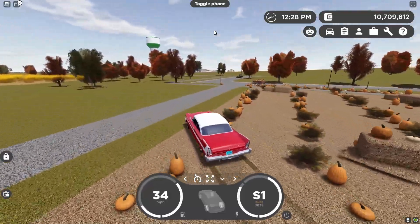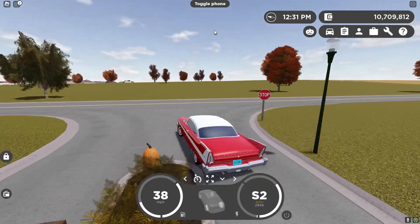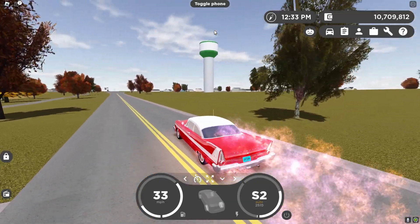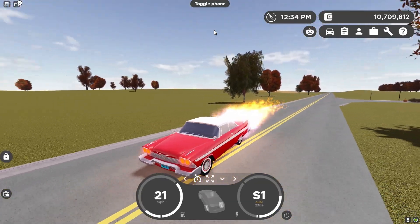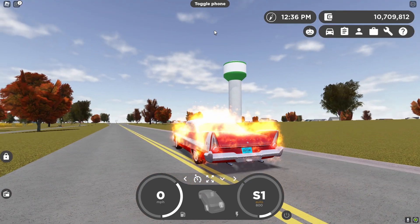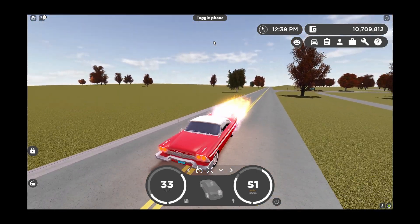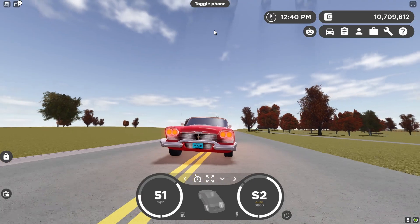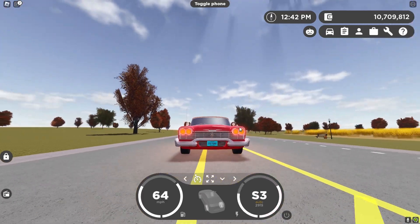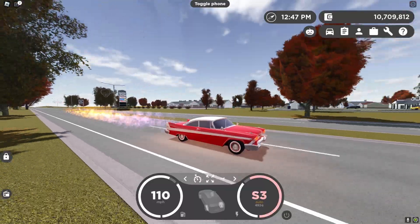Everything may seem normal about this car, but there's actually a little secret — probably one of the most unique secrets I've seen on a Greenville car in a while. If you press G on your keyboard, the car bursts into flames, and it stays on fire until you press G again to put it out. You can literally keep the flames going the entire time you're driving. Another cool detail is that it makes your headlights sort of orange, like a Halloween pumpkin.